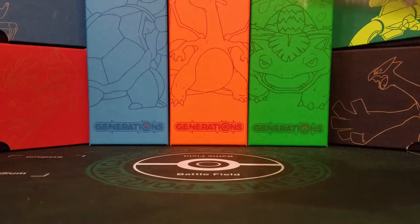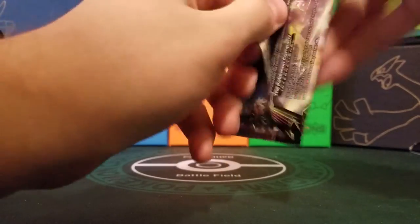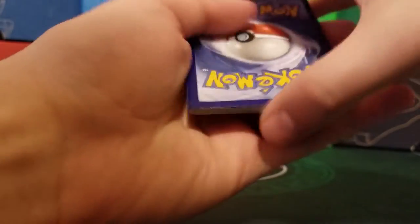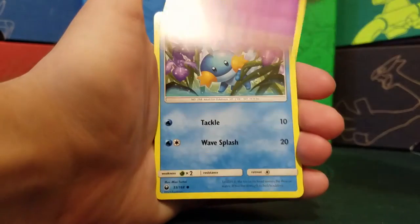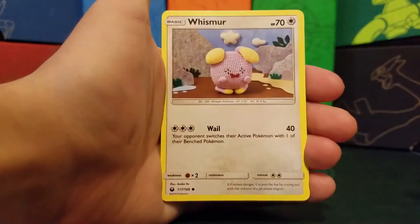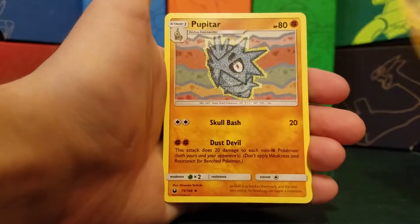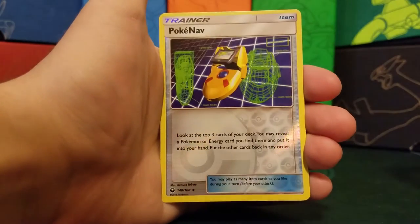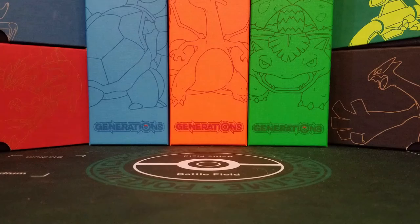Then our next pack of Celestial Storm. Okay, another green color code card, so 0 for 2 — that's okay, I'm used to it with Pokemon. So we start off with a Shuppet, Mudkip, Bagon, Whismur, Treecko, Psychic Energy, Oricorio, Pupitar, Fisherman — a Supporter, very good Supporter card. Our reverse holo is a Pokénav. And our rare is a Vigoroth. Not the greatest, but we still have one more pack.